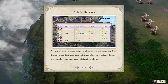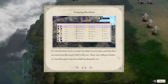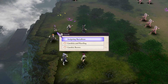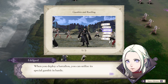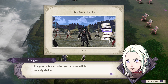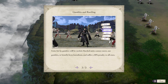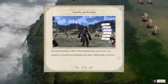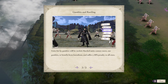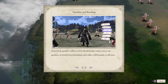Use the inventory menu to assign battalions to your units. They grant increased stats like attack or hit rate, and these stats will grow further as the battalion gains experience fighting alongside you. When you deploy a battalion, you can utilize its special gambit in battle. If a gambit is successful, your enemy will be severely shaken. Units hit by gambits will be rattled — rattled units cannot move, use gambits, or benefit from battalions, and suffer a 10% penalty to all stats.